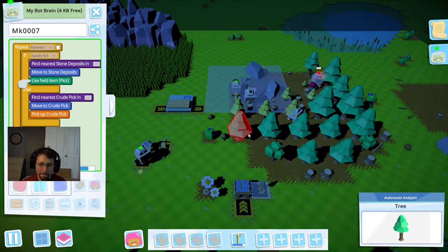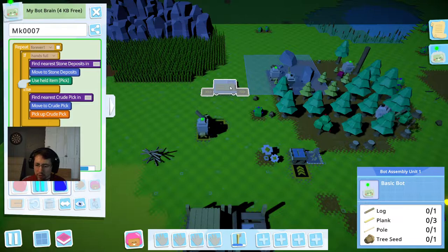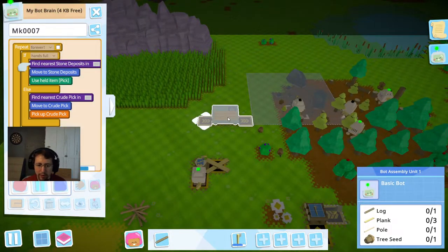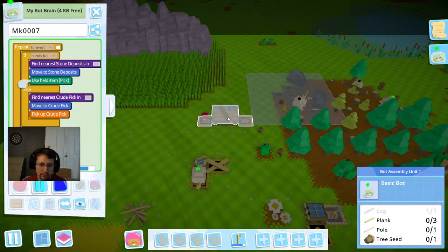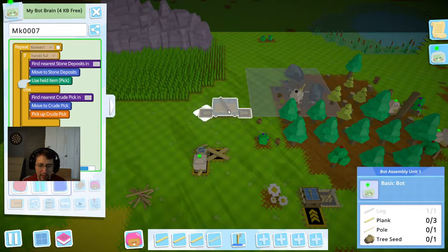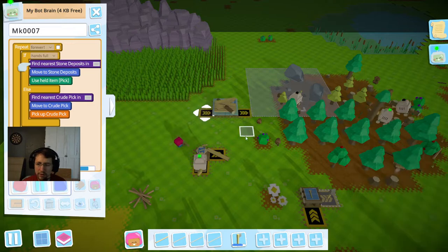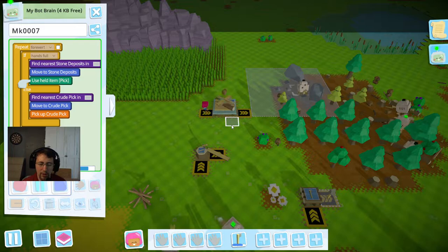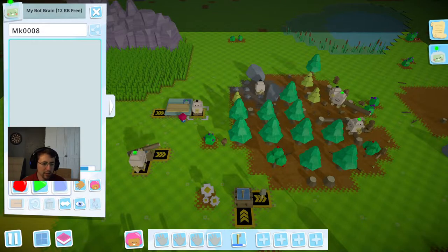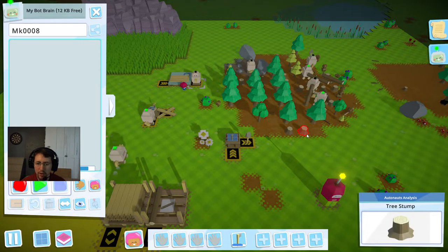We'll charge this guy up. I'm going to go ahead and start the process of making up a whole bunch more robots. We've got some logs, so we'll take one, put it over here, then get two, three planks, put those over here. Make another robot, charge him up, close that out, and then we're going to start training this one. I'm going to wait a moment because we want to wait until these run out of power.